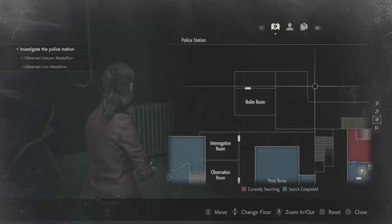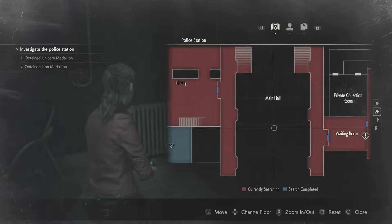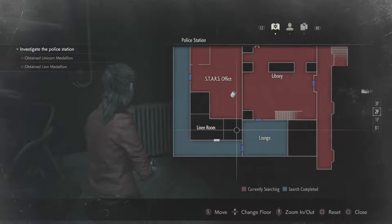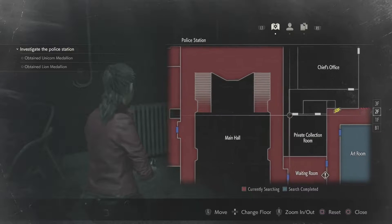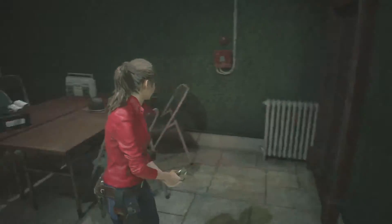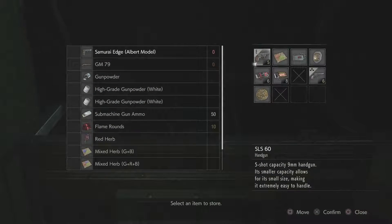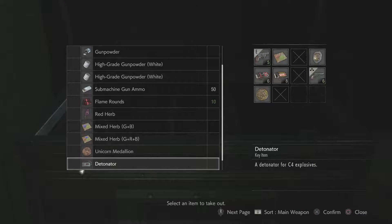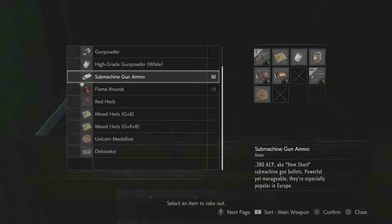Which hopefully gives us more options. I can make some machine gun bullets pretty easily — I've got a lot of high-grade gunpowder. There's some in the Stars office right there too if I want to make some on the spot. We need to see what's in the first floor west office at some point — that means dealing with that zombie that's been living in there. I'm going to put this detonator away. I'll take this and go ahead and make some submachine gun ammo.